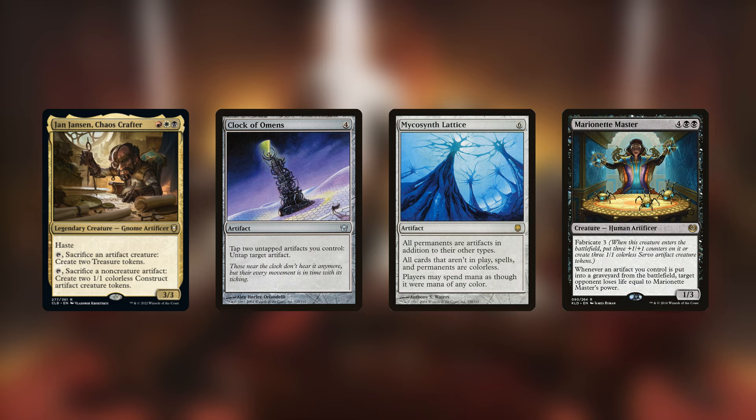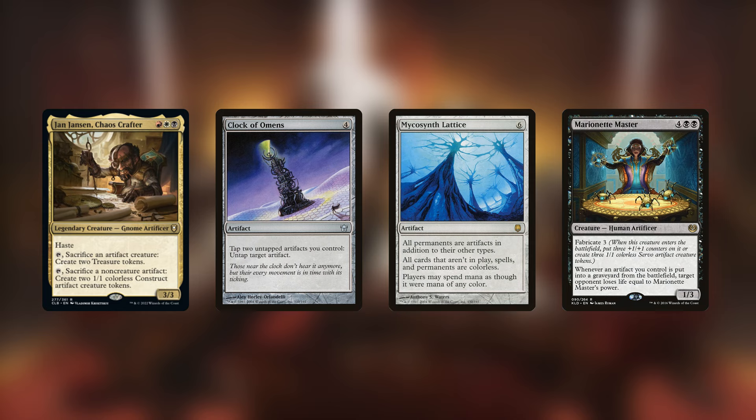Let me know what you think about Jan Jansen, Chaos Crafter. The purpose of these 'How to Build Around' videos isn't a straight-up deck tech — it's just to give you a brief understanding of how to fundamentally build around the commander and what they're capable of. I will admit you do lose quite a bit if you ignore the combos, because that's the real appeal: haste on a creature means you can combo immediately on the turn he comes down. If you enjoyed the video, please subscribe. Commander Void here, signing off — I'll see you all next time.